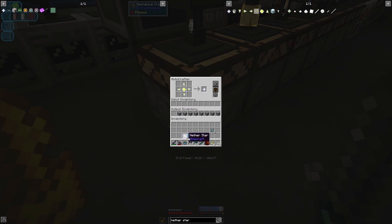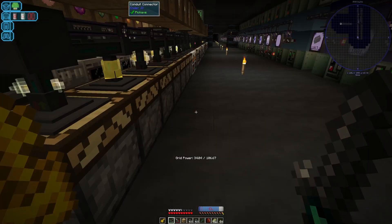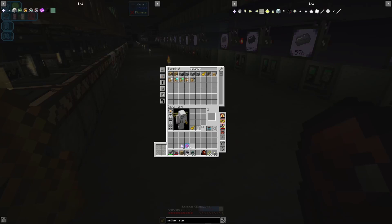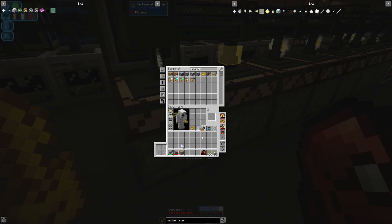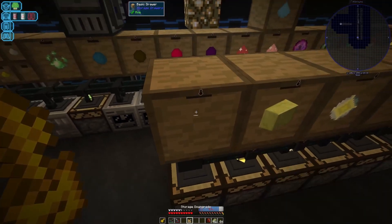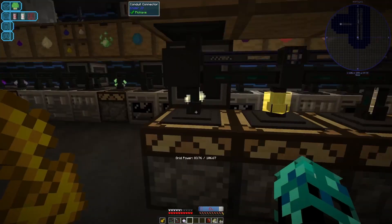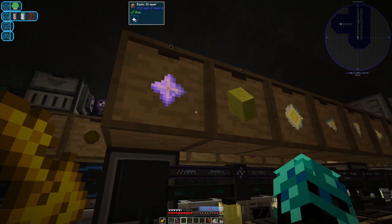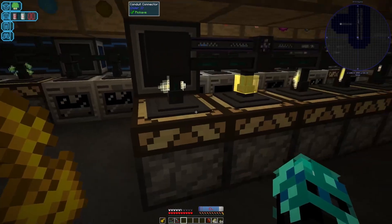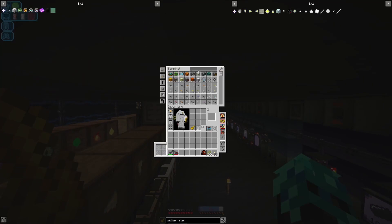And then lastly, we just need to tell it to actually make the Nether Star. Give me another drawer with a draw downgrade for now — later on I'll hopefully want to increase the quantity of Nether Stars in the drawer. As I said, for now this should just work. So we're now getting the Nether Stars.